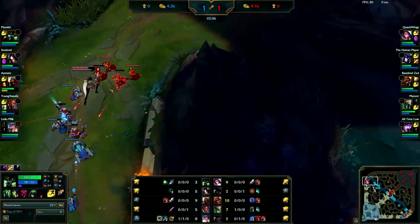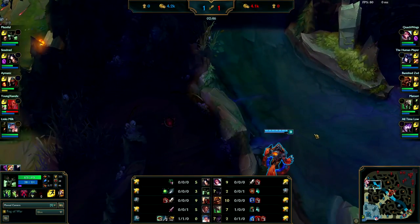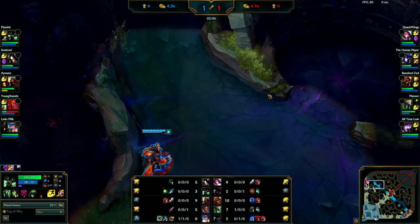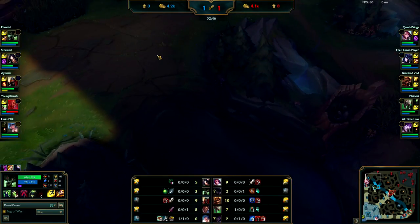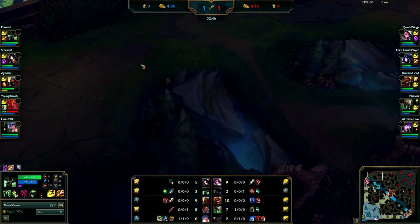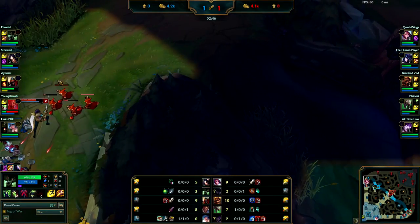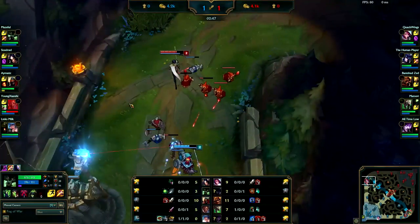Looking at Fiora's position, she's level two most likely and she hasn't warded this bush because she's been focused on pushing — and it is low elo. What I would personally do right now is walk over to this wall, stay away from this bush for now until you get some distance. Look — if you run along the wall, you're going to be a lot farther behind her. If you run from this bush you're all the way over here, so it's better to be farther behind her that way she can't get away. If you come from this direction and she starts to run, she might actually get away.